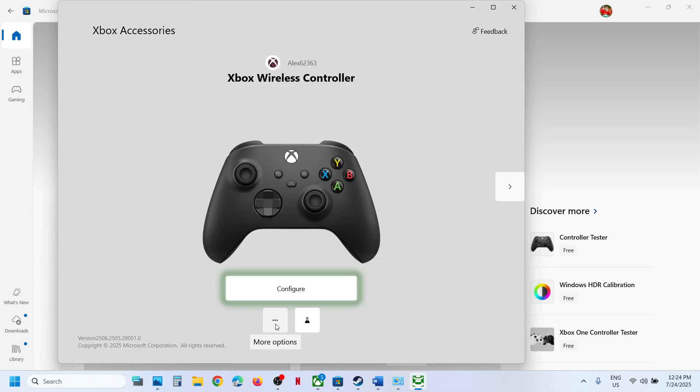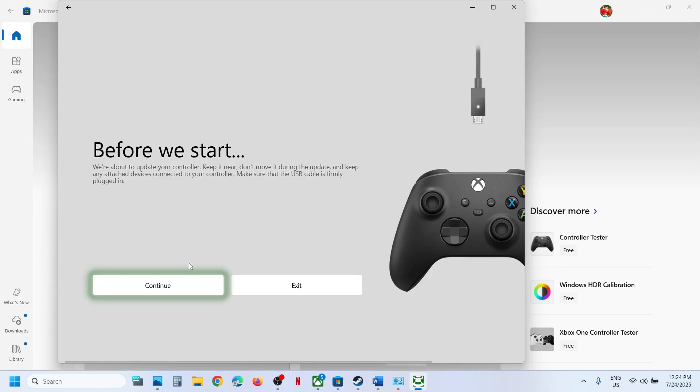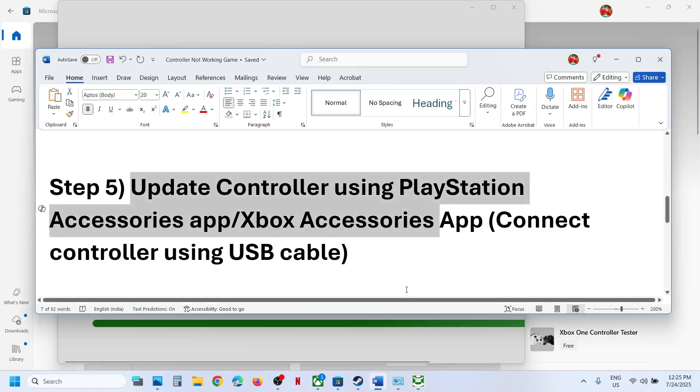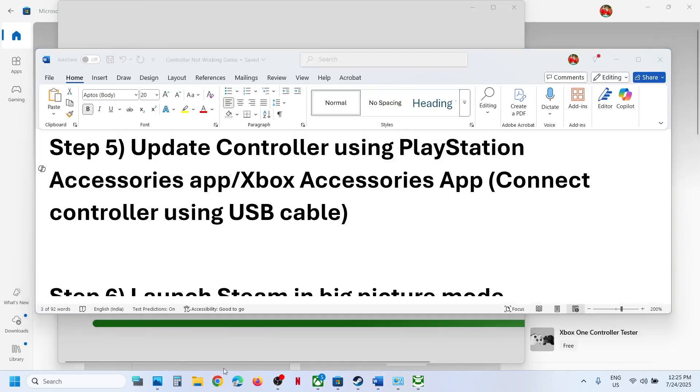Click on the three dots and you will see the Update option. In my case it's already up to date, but if you see an update, click Update and let it complete. Once the update is complete, relaunch the game and check. Similarly, if you have a PlayStation controller, install the PlayStation Accessories app.